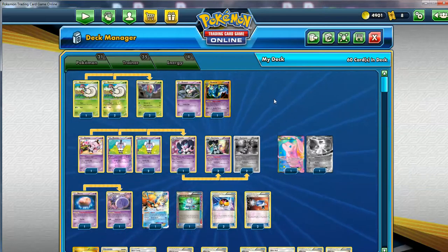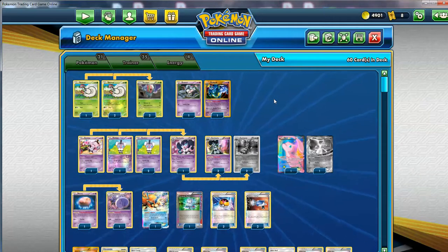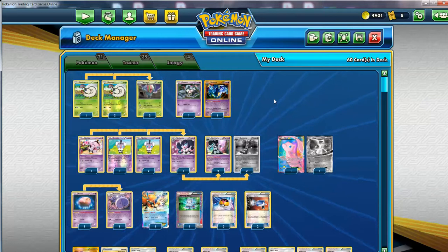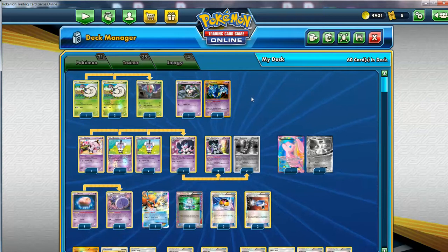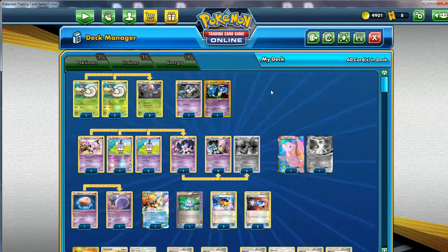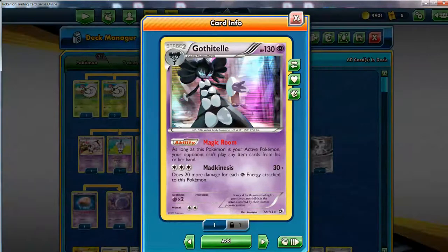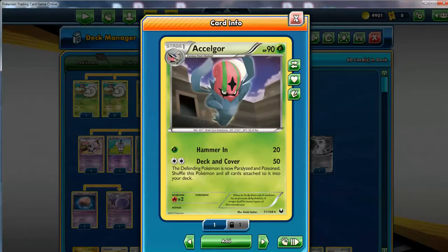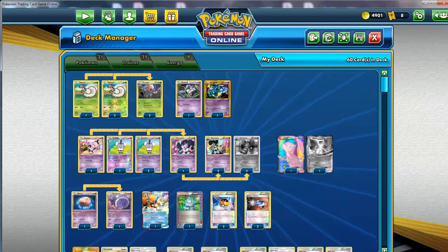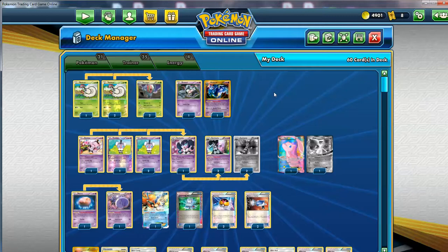Most of the decks were basically EX focused decks. The emphasis on those basic EX Pokemon back then was huge. But one of the top decks that revolved around just a bunch of Stage 2 and Stage 1 Pokemon is this Gothitelle Accelgor deck right here. This deck might seem kind of crazy - so many different Stage 2 and Stage 1 lines all together. 21 Pokemon, only 4 energies. Might look crazy, but I'm going to explain how this deck works.